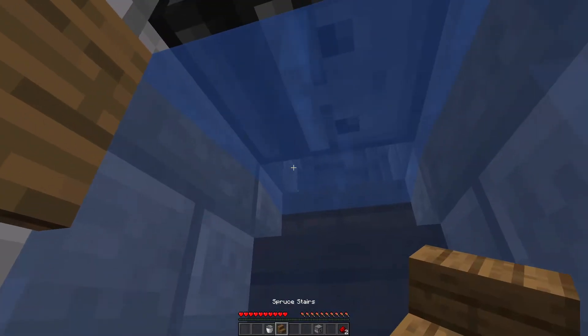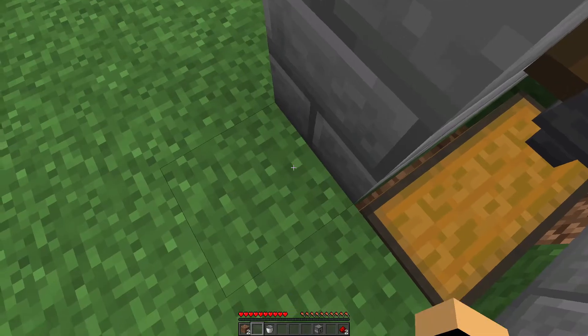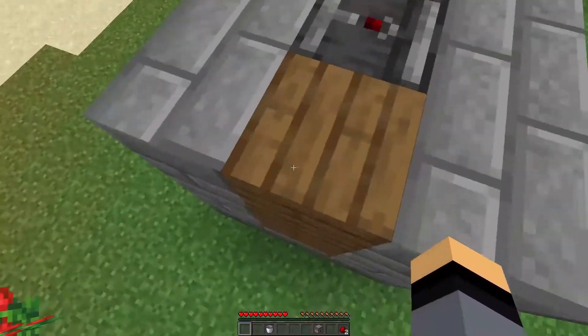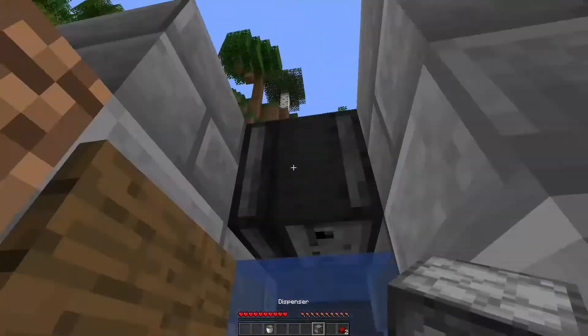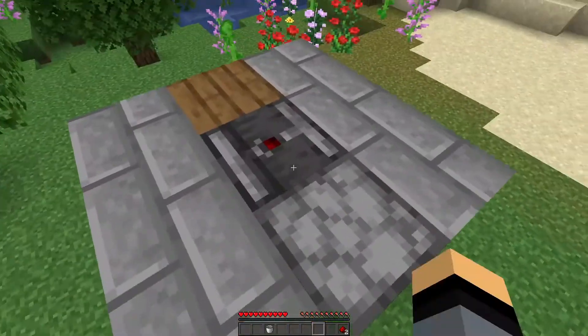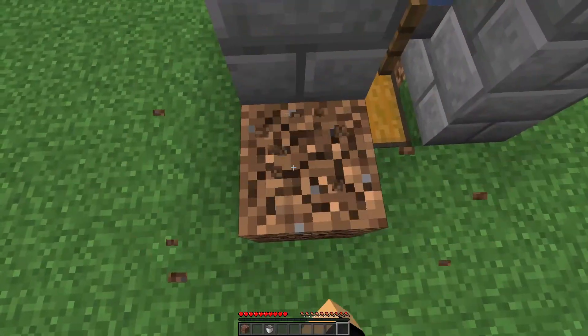Now place down your remaining six blocks with your observer right there. Squeeze in here and place down your stair so it faces upwards. Then take two random blocks just like that — you can see that's facing just like that. Come down here, place your dispenser, go back up there again, and place your two redstone dust. And that is all done now.